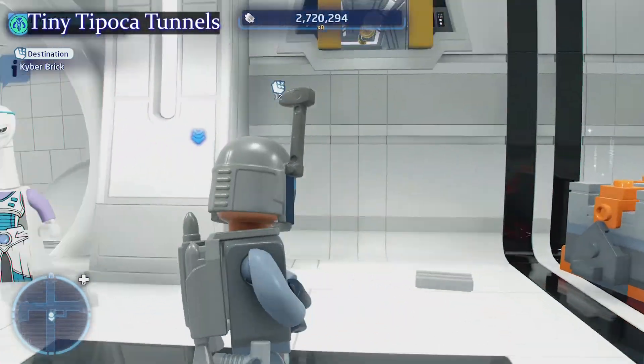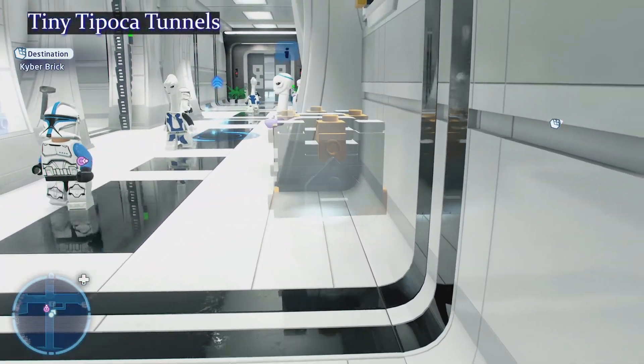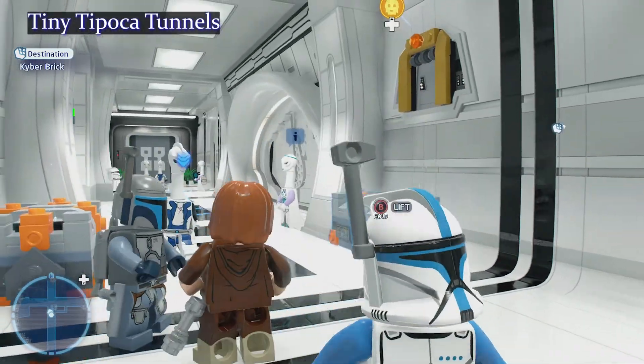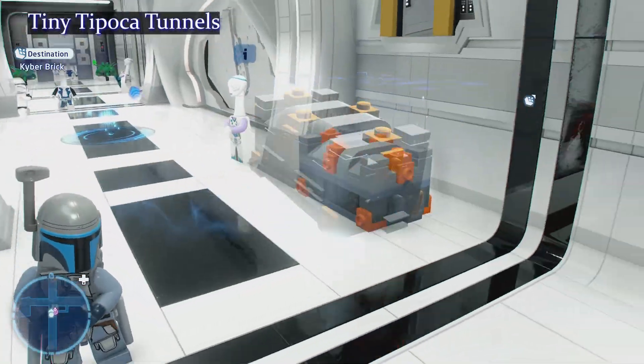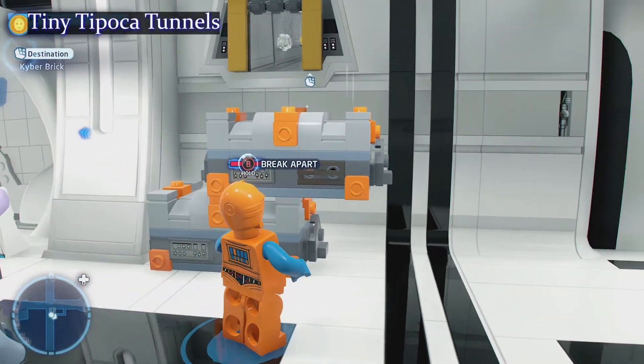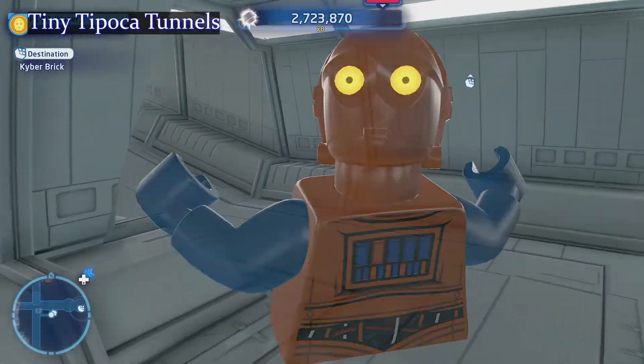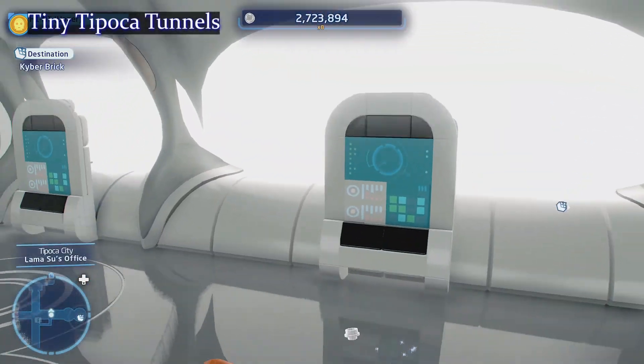He's gonna pop that off and we're gonna flip over to our Obi-Wan Kenobi — he looks a little bit like Jesus. Stack the blocks up and then flip over to our C-3PO to smash that thing in half and drop down.